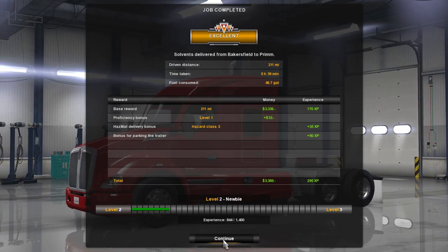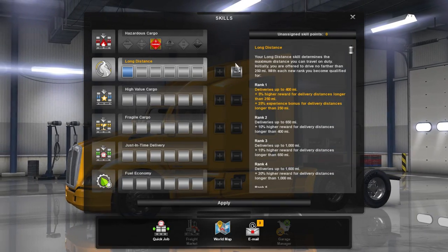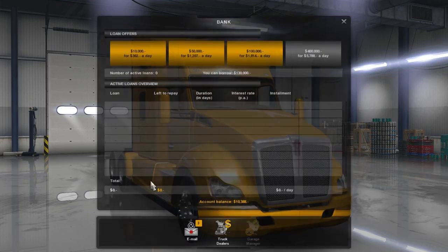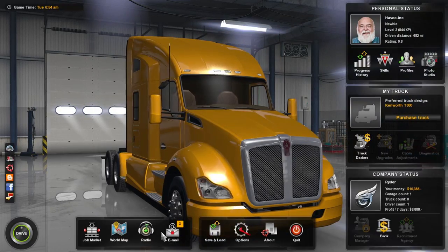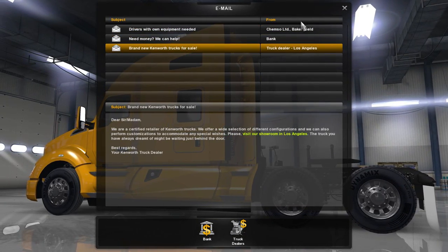Level two — we're still a newbie. All right, now we'll go for long distance since I got one of those done. Let's see — I can still only get $130 anyway, so I should do a little more work first. The drivers with their own equipment need money — we can help. All right, I did the job — first $3,000!